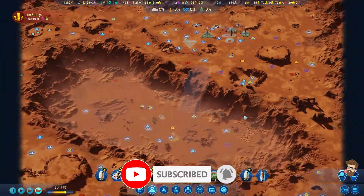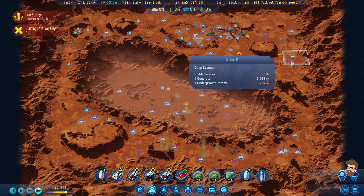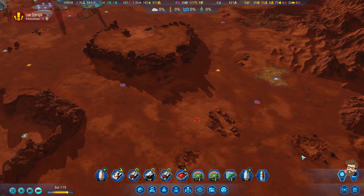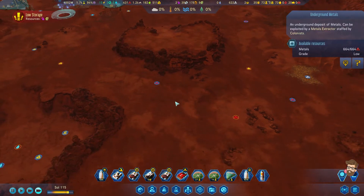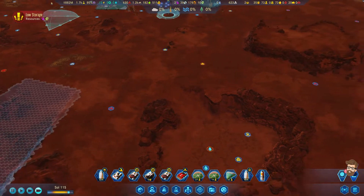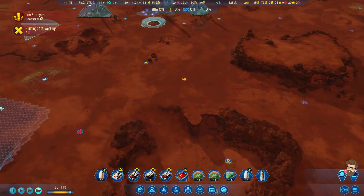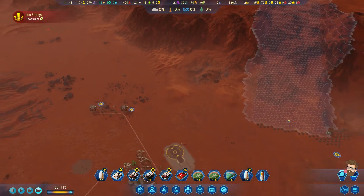I pretty much mined out what I can here. The next available spots for metals are out here, which is a good mining outpost spot — one, two, three metals and one rare metals. Once this ramp is done — hey, now I can see it again. Flatten this whole area out and then probably just run a big cable down to here.